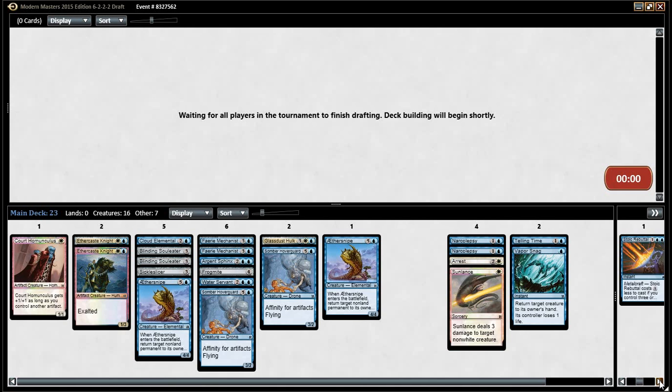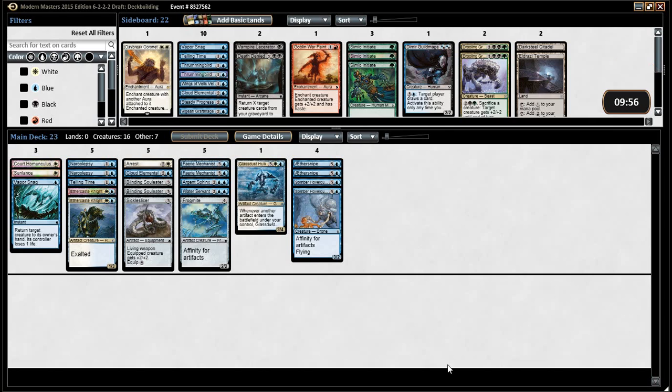Do you have any artifacts on the board? No. We do have a Stoic Rebuttal — nah. I'd have it boarded in against Planeswalkers or something. I'm not even putting it in — there's only one walker in the set, isn't there? Karn. Yeah. So I get the Citadel in.